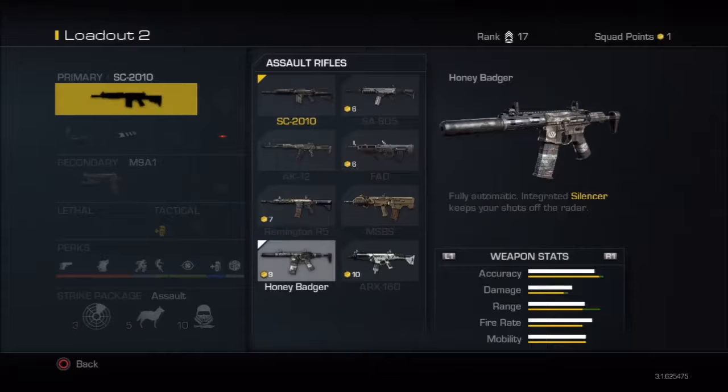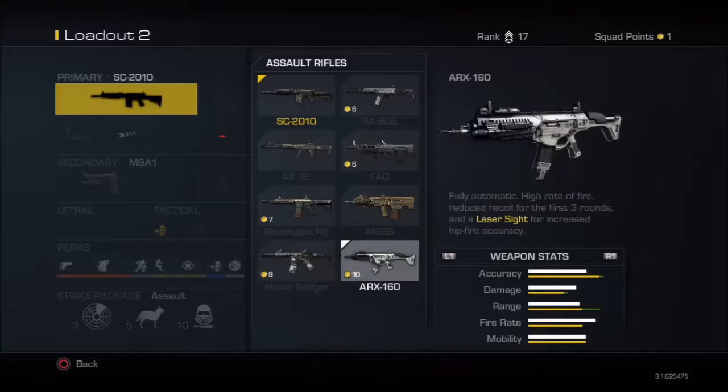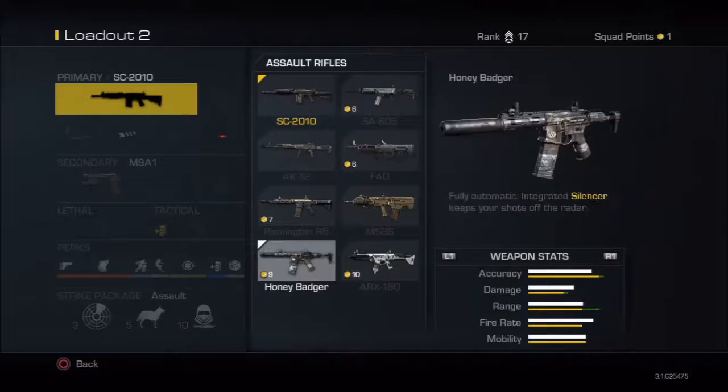I just don't have the Honey Badger unlocked yet because I keep spending my squad points. There's another gun that looks like a transformer — I haven't used it. It looks like it has a built-in laser sight, high rate of fire, reduced recoil for the first three rounds, and a laser sight for increased hip-fire accuracy. That's pretty cool.